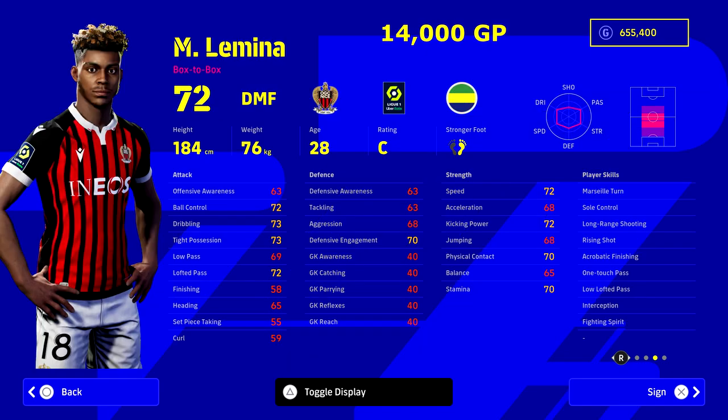Next up we have Lamina — this guy looks very serious and like he's going to do damage on the pitch. He's a really good DMF, plays for Nice, at 14,000 GP, a very good budget option. Lamina is a perfect example of the decision you need to make: do you want a versatile, combative DMF who chases the ball around — like a cheaper version of Kante? This guy fits the bill for that with lots of blocks.